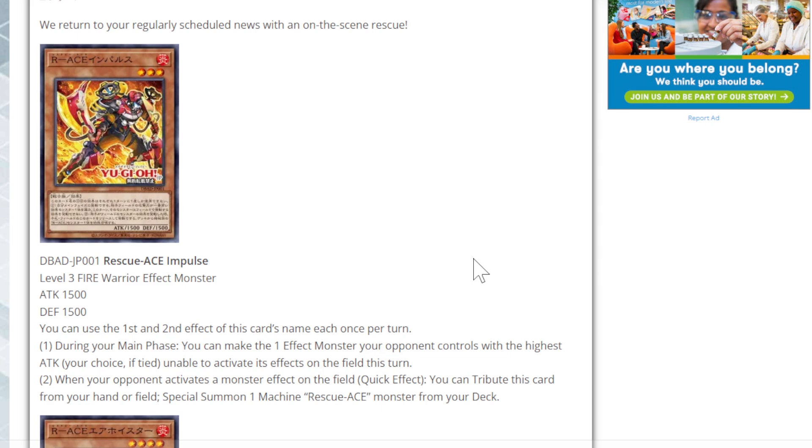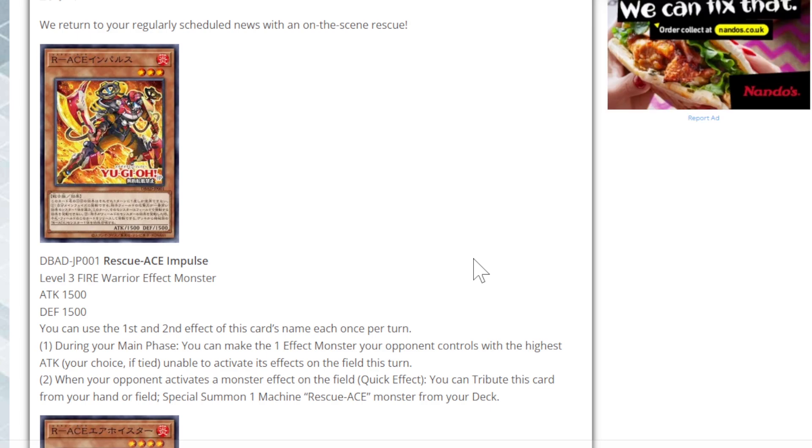You can only use the first and second effect once per turn. During your main phase, you can make the one effect monster your opponent controls with the highest attack — your choice if tied — unable to activate its effects on the field. When your opponent activates a monster effect on the field, as a quick effect, you can tribute this card from the hand or field to special summon one Machine Rescue Ace monster from your deck.